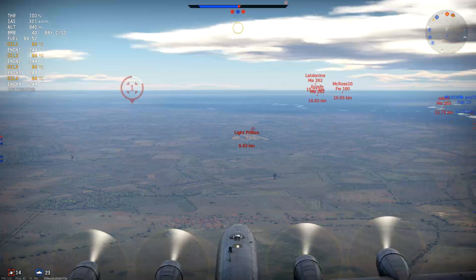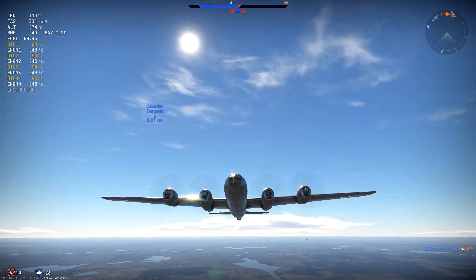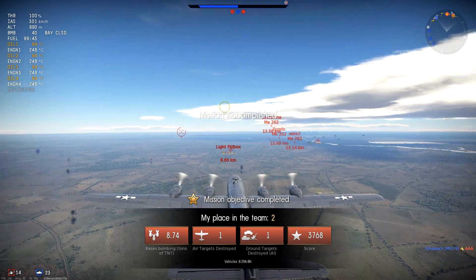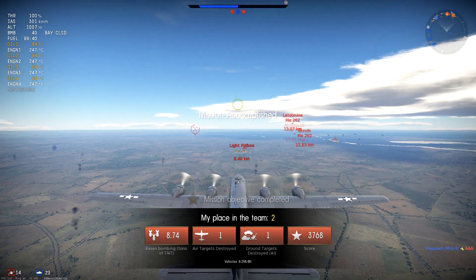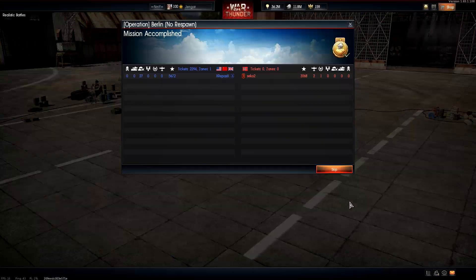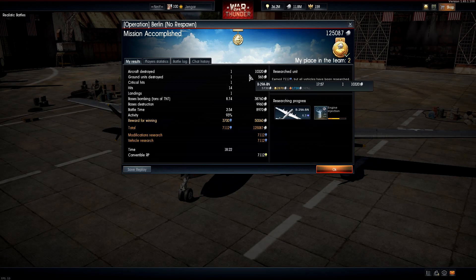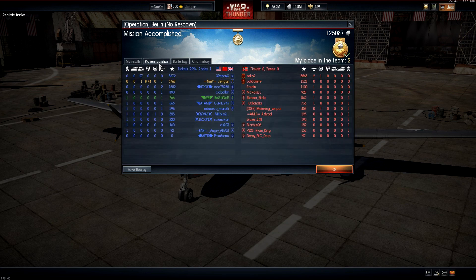You don't spawn at 4000 meters again — just a few hundred meters — but we've been climbing since. We're climbing at 300 km/h and there was a MiG-9 doing ground targets. So 8.7 tons of bombs on target, one air kill, and one ground target destroyed — a nice reflection of this plane. We had 125,000 silver lions, 7100 research points, we won the match, one kill, second place in the team.